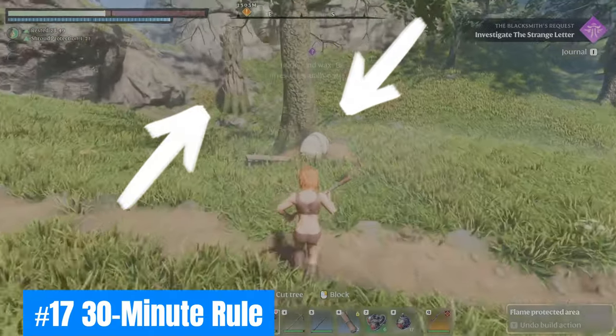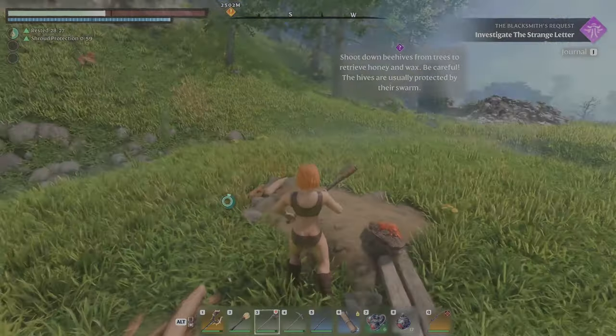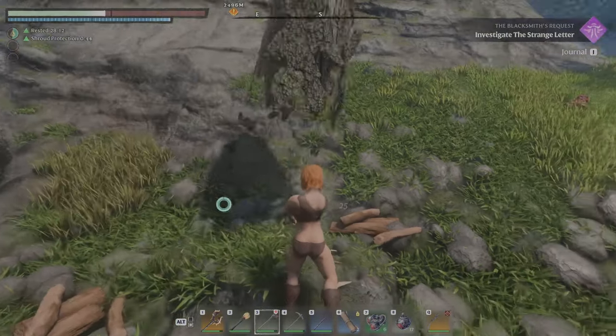Seventeen: 30-minute roll. Everything outside your flame altar location will reset when you restart the game, or if not interacted with by the player, for 30 minutes.